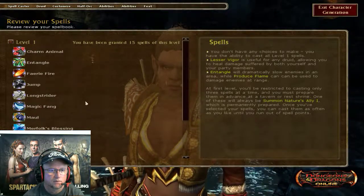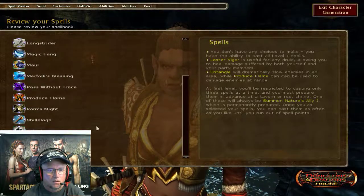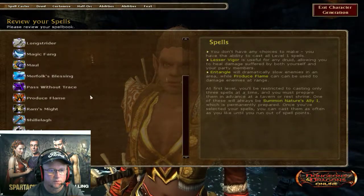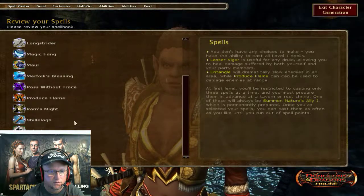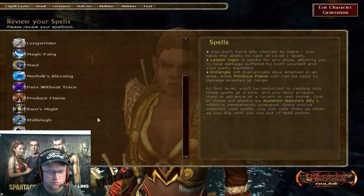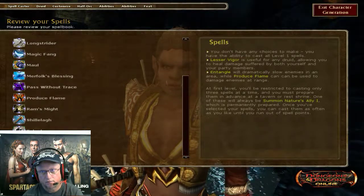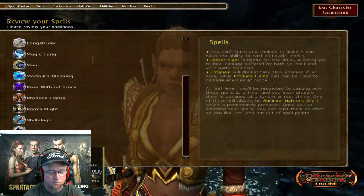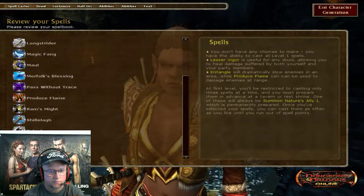I've been granted all of these level one spells, which is good: Charm Animal, Entangle, Fairy Fire, Jump, Longstrider, Magic Fang, Maul, Merfolk's Blessing, Pass Without Trace, Produce Flame, Ram's Might, Shillelagh, Takedown, Summon Nature's Ally 1, and Lesser Vigor. I'm going to have probably a pet to begin with, and then I can use a spell to bring a second pet.